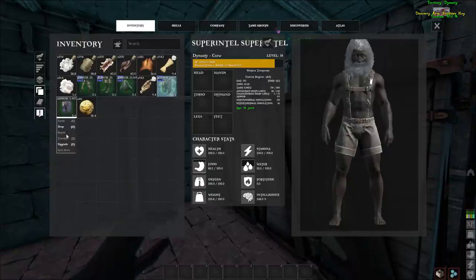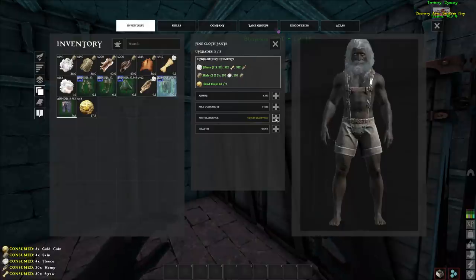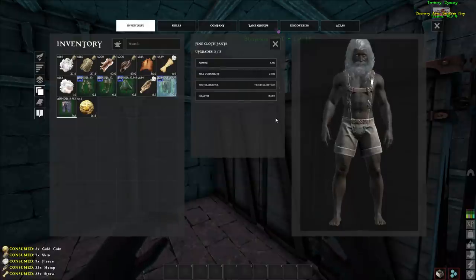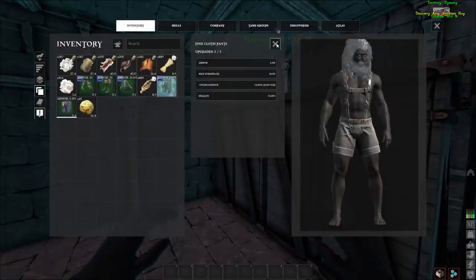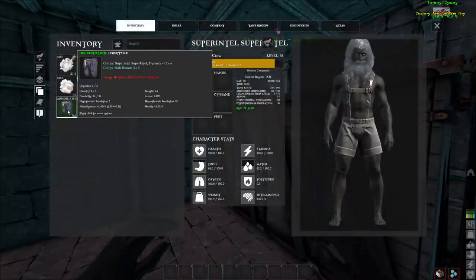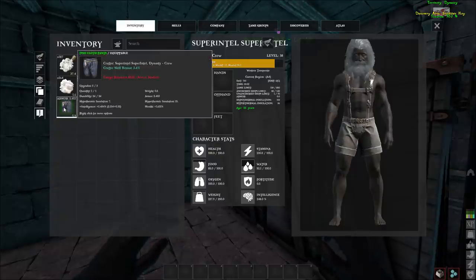If you go into here, we can just upgrade it right into intel. You can buff any of the stats on this armor, any of the bonus stats. That's pretty cool, but it's way too complex. Going through those BPs and trying to figure out which ones are gonna be the best for use is so hard — they at least need to add a search function.